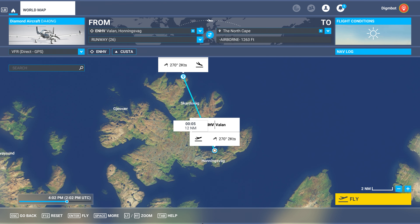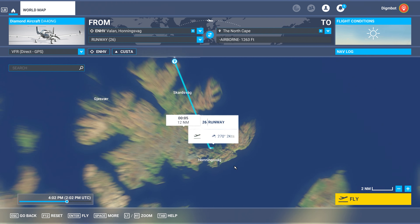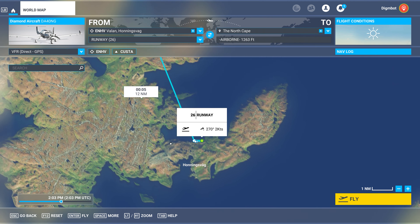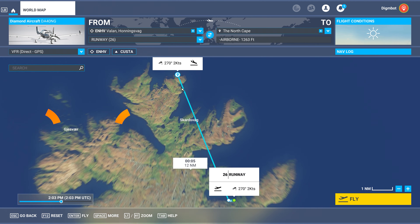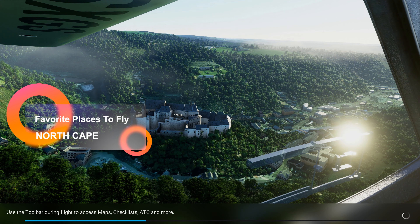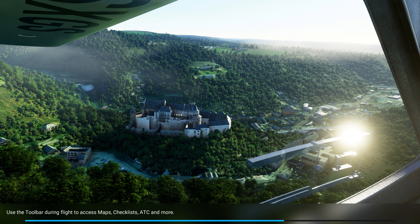What's up everyone, Dimebot here. Welcome back to Flight Simulator 2023 Favorite Places to Fly World Tour. Today we are back in Norway because of the world update. We're going to be taking off from this airport — this is Valen/Honningsvåg, ENVH — and heading up to the north, to North Cape, marked there on the map. It's a point of interest, easily findable.